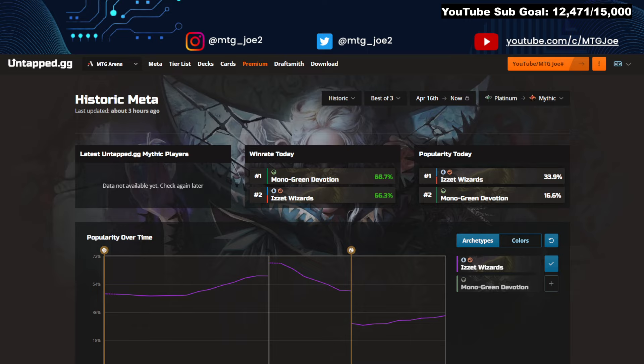Alchemy has been taken over by Heist, which is the new Alchemy drop. We're also getting Modern Horizons in a couple of weeks, which will also shake up the format.